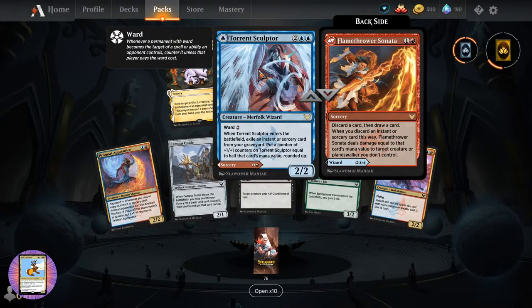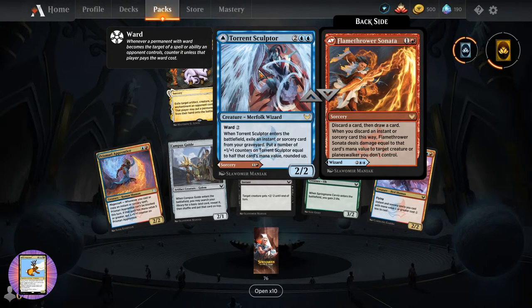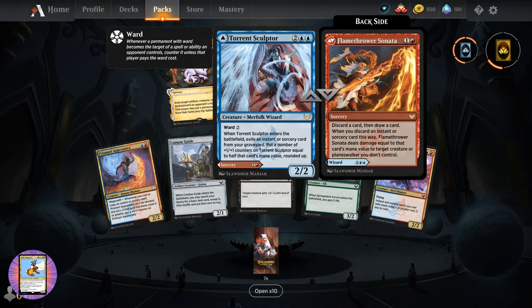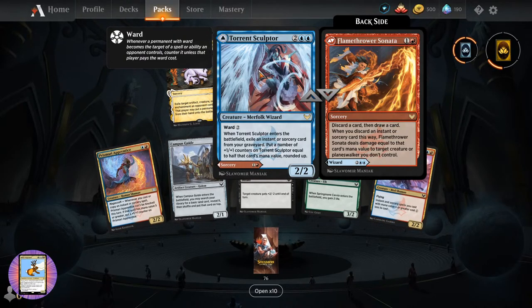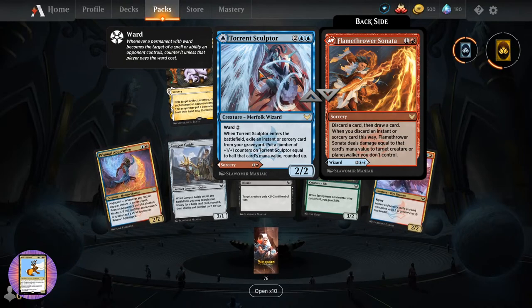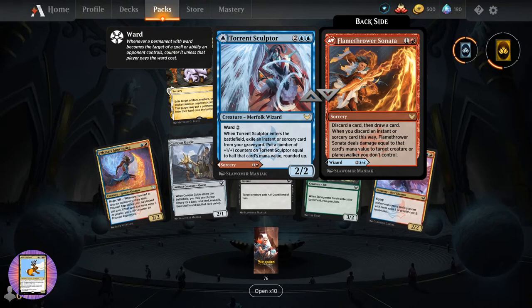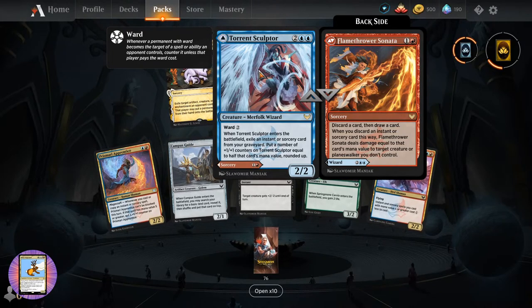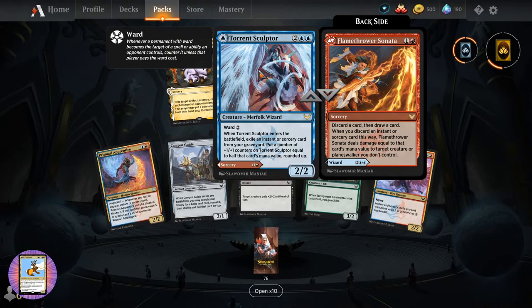Nice sand effect - but what is it? Torrent Sculptor, two-two for four. Creature Merfolk Wizard. Ward two - whenever a permanent with ward becomes the target of a spell or ability an opponent controls, counter it unless that player pays the ward cost. When it enters the battlefield, exile an instant or sorcery card from your graveyard. Put a number of plus one plus one counters on Torrent Sculptor equal to half that card's mana value rounded up.